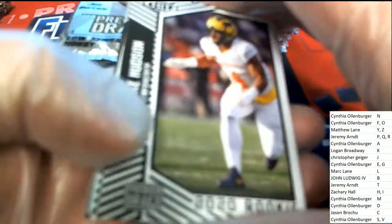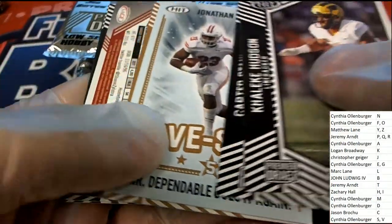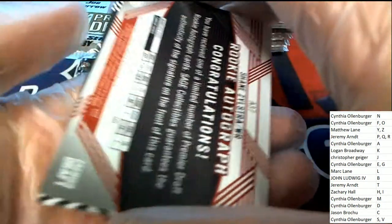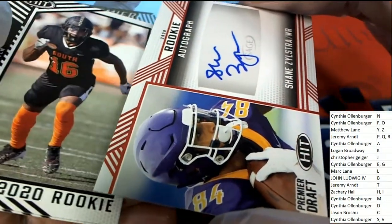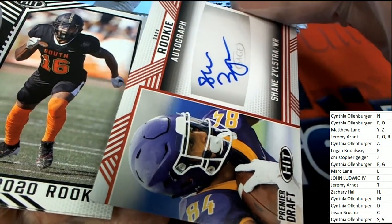Let's see what we can find in this box break. Good luck everyone, wishing you the best. Let's hit a 101. The first auto is going to letter S owner. Good figure, right? Z, that's the one you had in the last break. Well, you just never know what's going to happen. Congrats, Mr. Lared, with this rookie wide receiver.